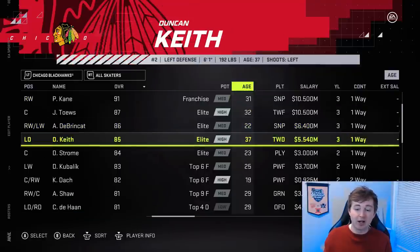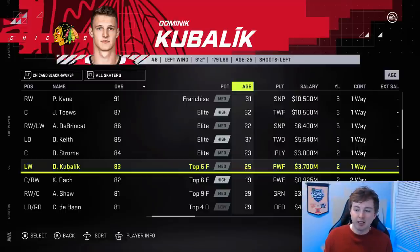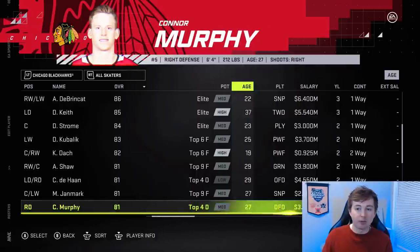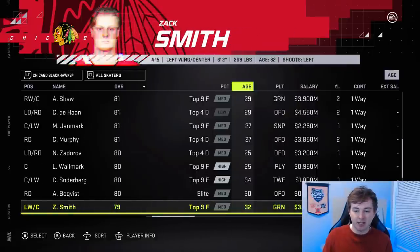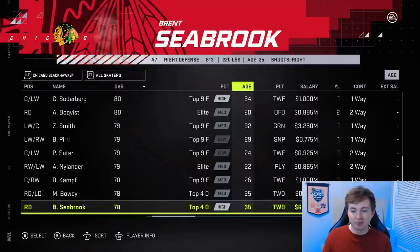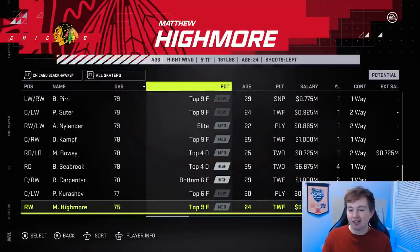Chicago Blackhawks — finally giving Kubalik a little bit of respect, up two from 81 to 83. Kind of a similar bump I gave him. His shot is really good, as it should be. No change to DeBrincat. I don't know why if Cozens has medium elite, they don't give DeBrincat medium elite as well. Connor Murphy was bumped one from 80 to 81 — he deserves it, pretty solid defenseman. Alex Nylander is still medium elite like Casey Mittelstadt — I think he should be a low elite player.